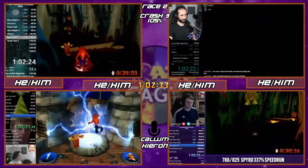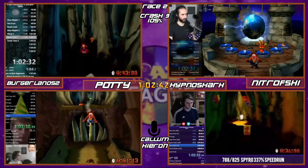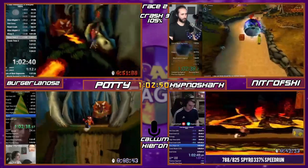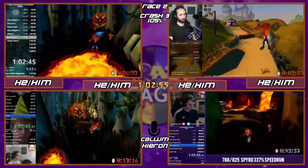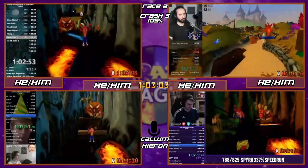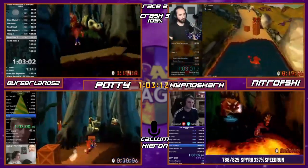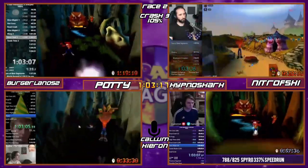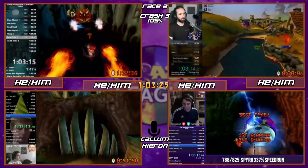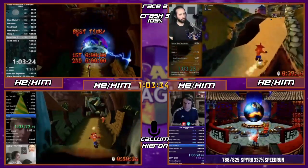Nitro just finished Boneyard one-cycle and will now do the Under Pressure one-cycle — wait, he accidentally entered the wrong level. He meant to enter Toad Village. He's already done everything in Under Pressure. He accidentally went in and there was no on-the-fly rerouting that could save him, so it's a shame. Burger reckons they'll sync up just after this level when they both go into Tomb Time. Nitro missed Toad Village, and once they do Tomb Time it will probably be back on track.